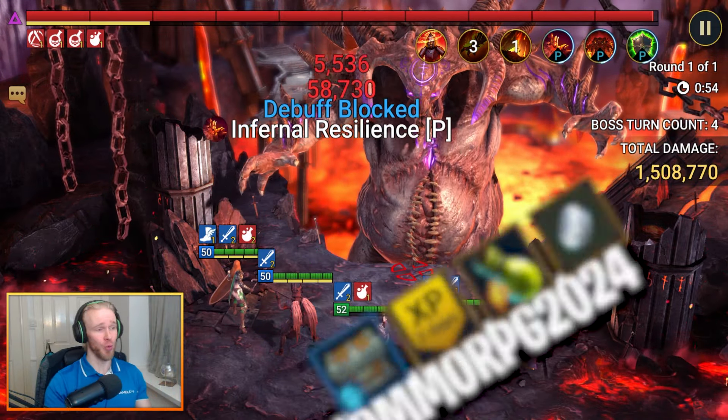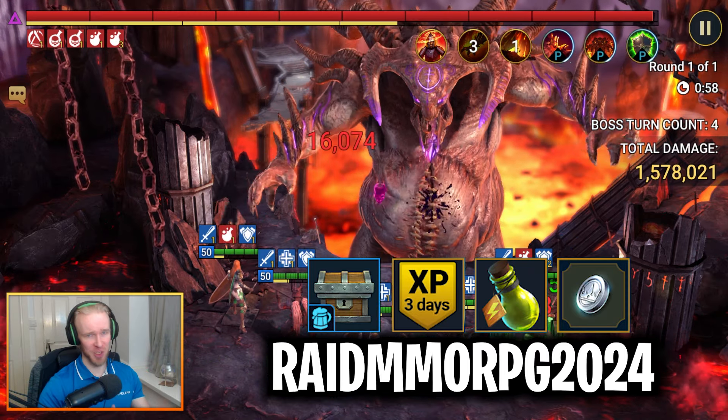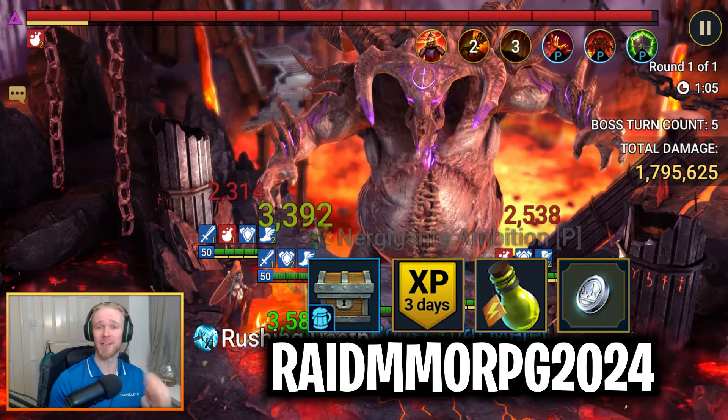The next code you're going to want to enter is RaidMMORPG2024. Getting a little bit chunkier now — this one's going to give you 15 experience brews, a fat three-day experience boost, 200 energy, and 300,000 silver.